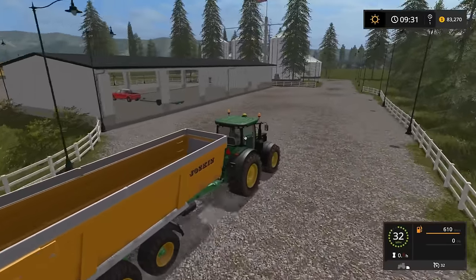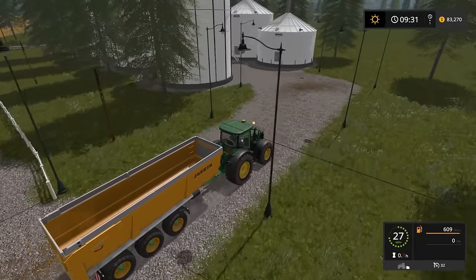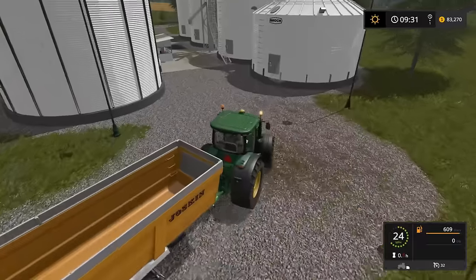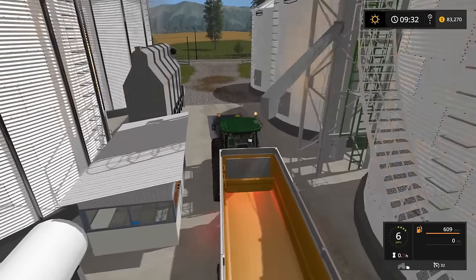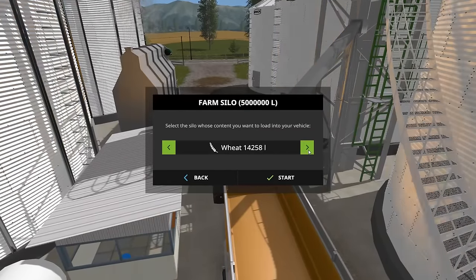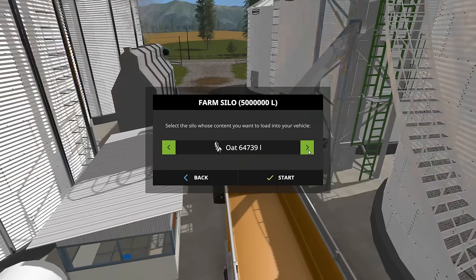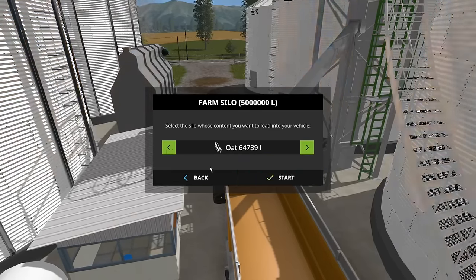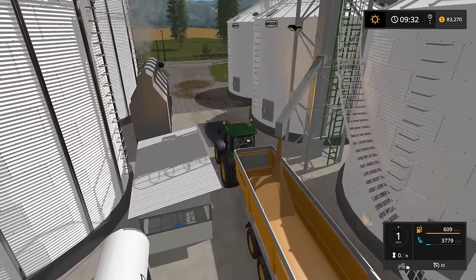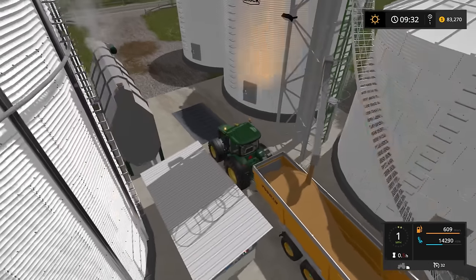See, this tractor is faster too. I don't know when the thing's full if it'll be able to pull it faster, but we should get some additional speed going. We'll turn our little beacons on. So we're gonna sell some rye — oh wait, it's oats that we had, not rye. Sorry, my bad. So we're still at 906, we're still doing okay. It is down about ten or fifteen dollars per ton.